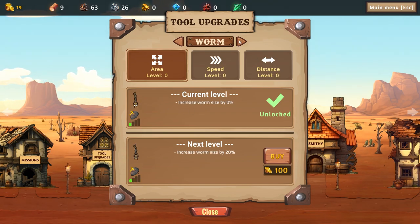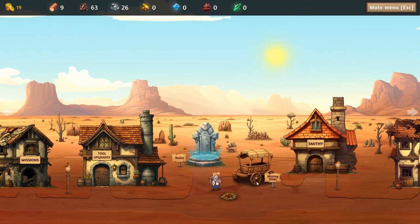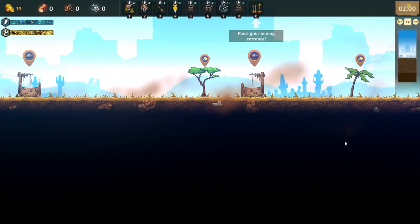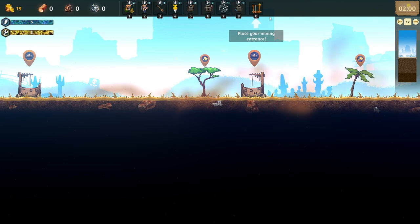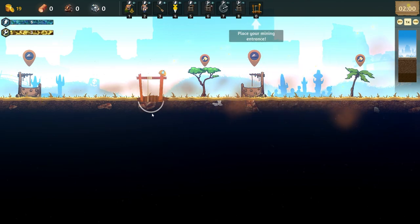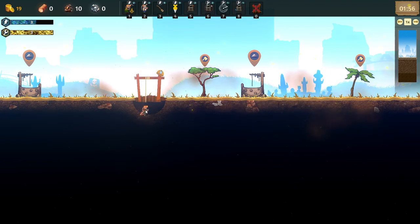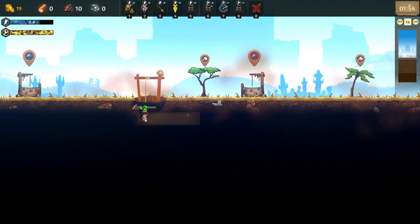That worm is annoying. Right, let's go and do a quick mining site. Today I'm going to play around with maybe speeding things up. I'm not going to be talking a lot - I'll just speed up the mining side of things, and you let me know if you like that content. We're going to check this one here, we got a blueprint, and we're going to set this going and speed things up.